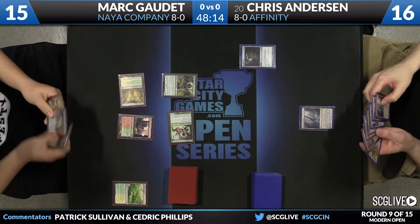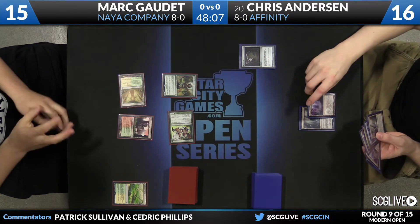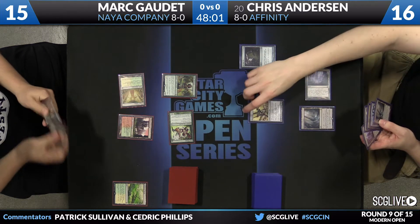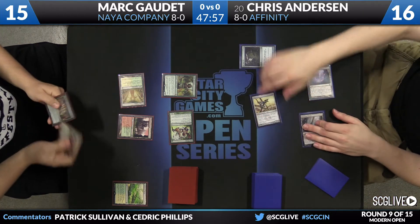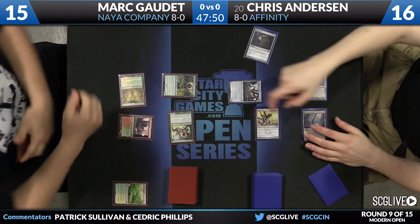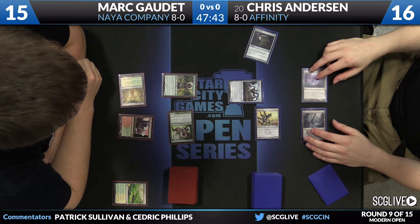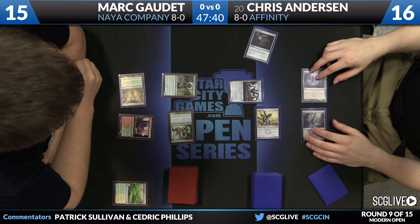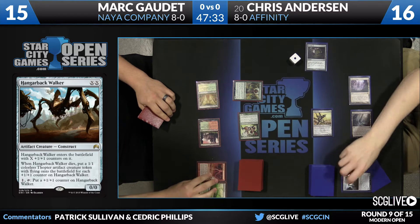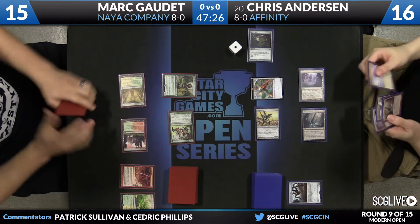Anderson picked up another copy of Blink Moth Nexus and has a copy of Signal Pest in hand. There is Ink Moth Nexus, and now there is the Signal Pest. Let's not use the Springleaf Drum — play a copy of Hangerback Walker. It'll come in with just one counter. If I'm Gaudette here, I'm just bolting this off the table. Well, the thing is that Gaudette's mana is tied up for a while now. He's got a lot to tap out for, so I don't want to just waste mana when his hand is demanding so much.